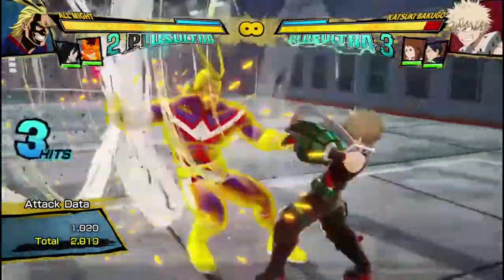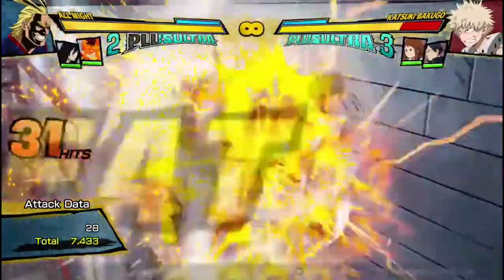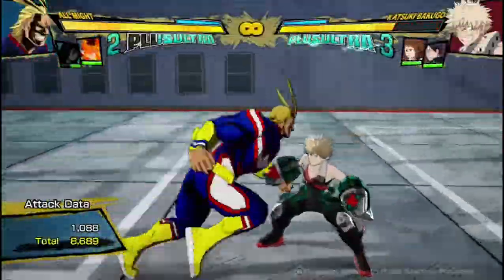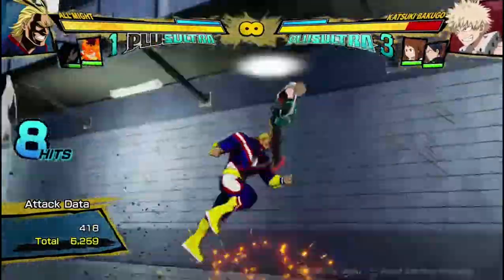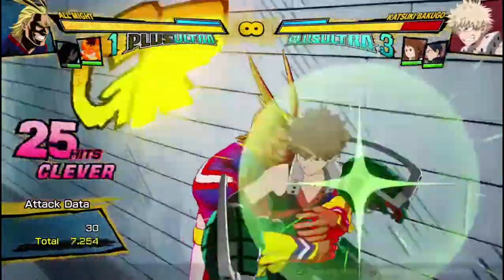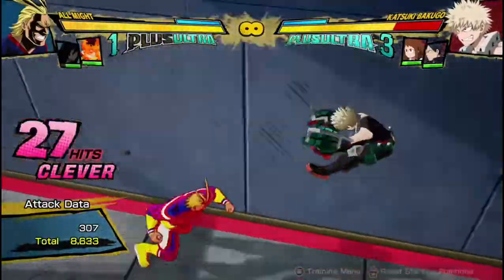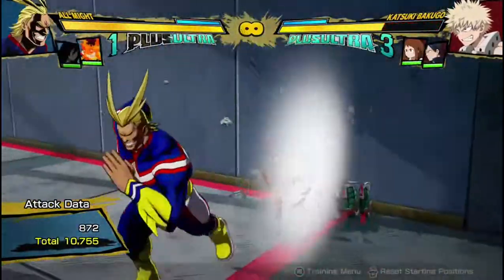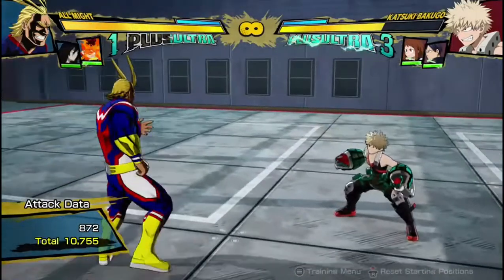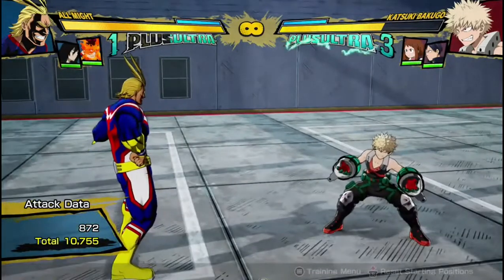I don't recommend extending the combo anymore, because you don't really get that much more damage. You could do something like this and dash cancel after into the red move, but it doesn't actually grant you that much of a combo bonus because of how much that other move scales. He does a little bit more, but you've used twice the amount of meter, and I just don't think it's worth it. Usually I do the 10,500 damage one with one dash cancel, because that's really good damage.